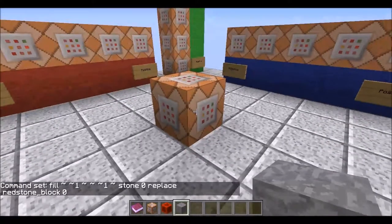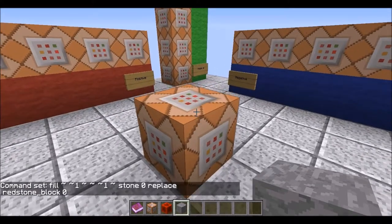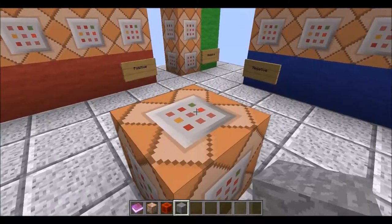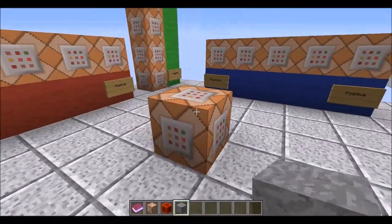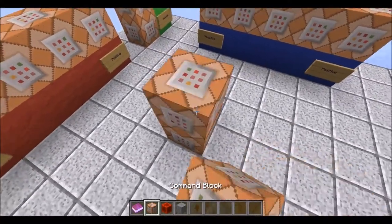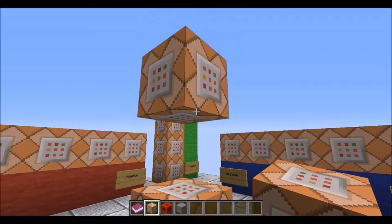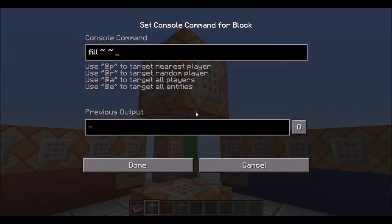All this is doing is saying it wants to fill the space just above this command block — replacing it with stone if there's a redstone block there. Since there's no block and this isn't being powered, nothing's going to happen yet. We'll place another command block two above that one, leaving that open space, and run essentially the same command except with negative Y to select the block below — and do the opposite swap: redstone block with zero, replacing stone with zero.